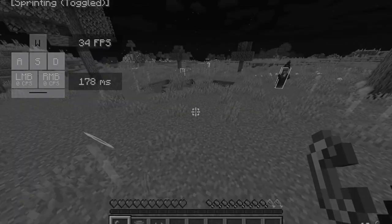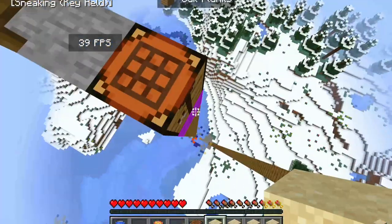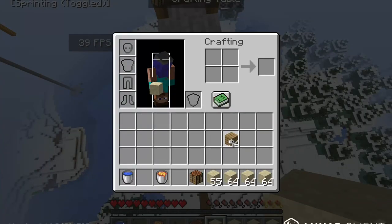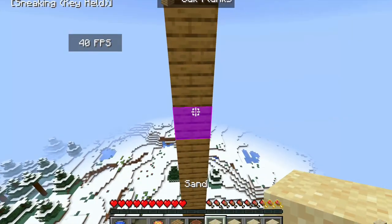I then remembered a clutch that uses a mechanic when sand turns from a gravitational block to a solid block. You still have to water bucket clutch after this though, so it didn't make any sense how the spacebar clutch worked.